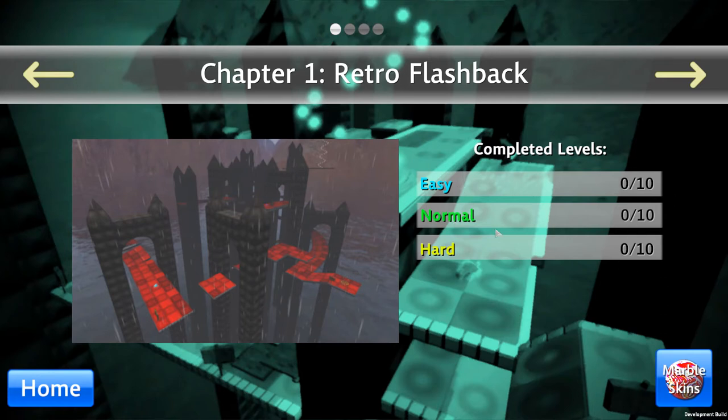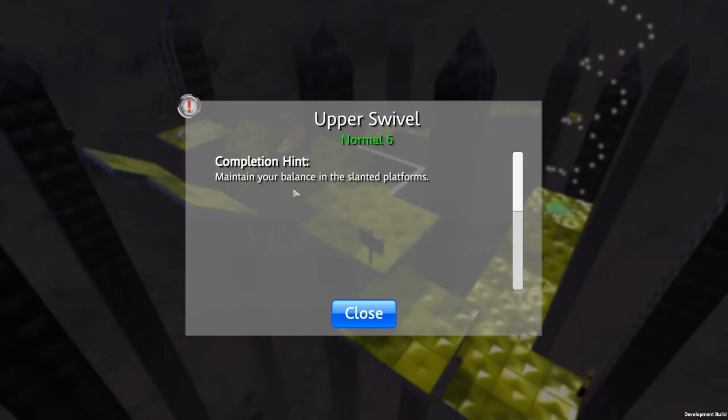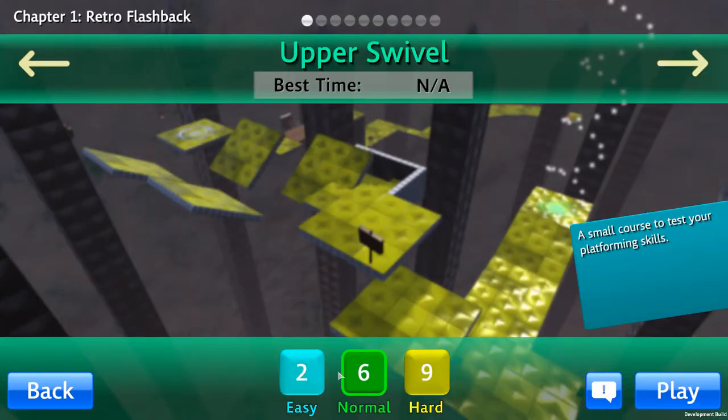This menu now only shows easy, normal, and hard and how many of each have been completed. I'll select chapter one — the chapter title is shown here, and there's another button showing hints on how to complete a level. The difficulty rating has also been rescaled: it's now 1 to 20 instead of 1 to 12 from the original DLC.